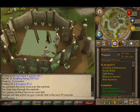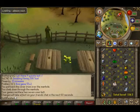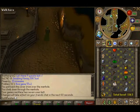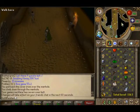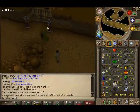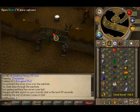Now go south to a dungeon, and go north to where you see these two guards, or suits of armor. If you attempt to open the gate, they'll come alive, but just quickly spam the gate so they don't attack you.